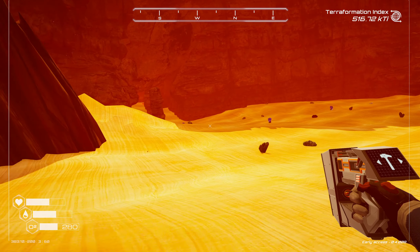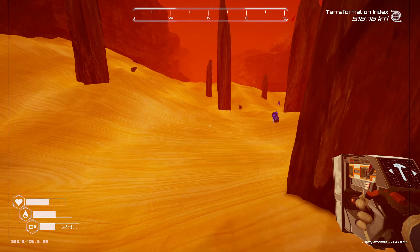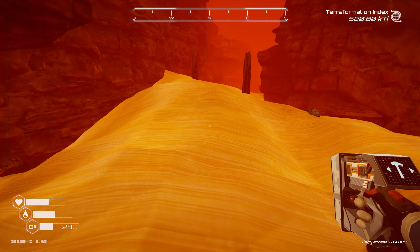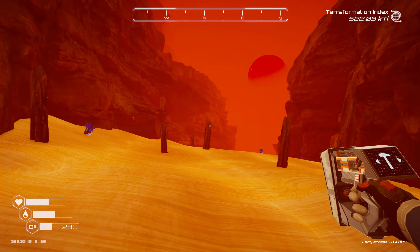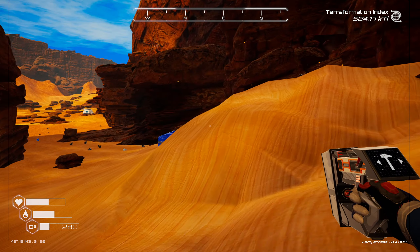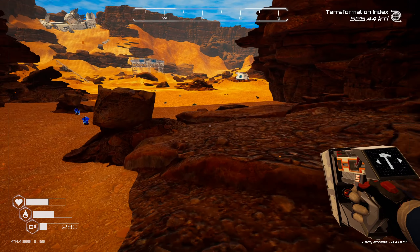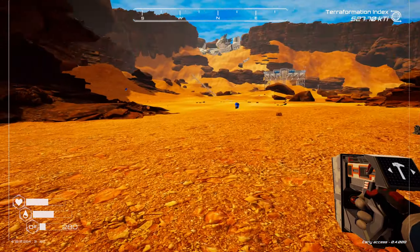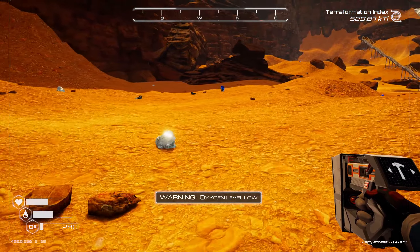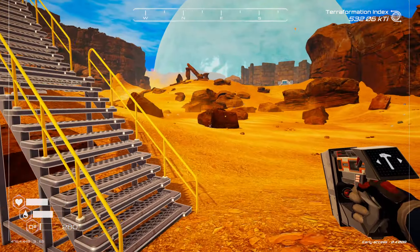I don't recall there being any more blueprints along the way, but let's make a loop and end at the main base. There's our life pod. Nothing in that chest — I like clearing out chests so we know there's nothing left in there. Let's thoroughly explore this area. I'll get up there and get a high vantage point to see if we're missing any chests — I feel like we're missing one or two even though I've been here quite a bit.